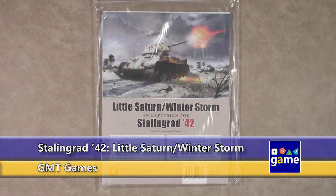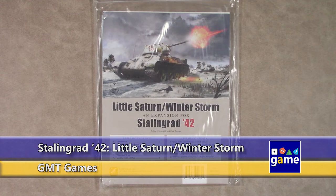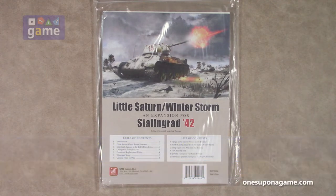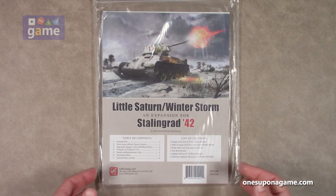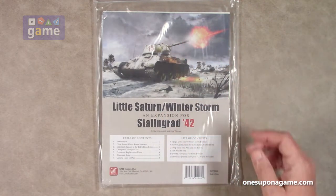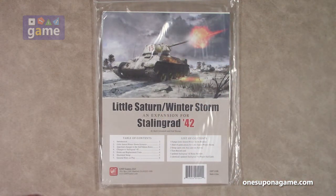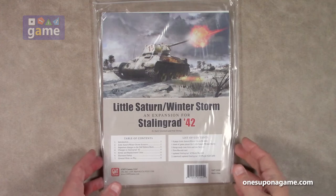Hi, welcome back to Once Upon a Game. I'm Kevin Kitchens, and in this episode we are going to do an unboxing — or more accurately an unbagging — of Little Saturn Winter Storm expansion for Stalingrad 42 by Mark Simonich and Fred Thomas. This expansion gives you a new scenario, new setup, and updated player aid cards. Let's just look at what you get inside if you're considering adding this to your Stalingrad 42 collection.